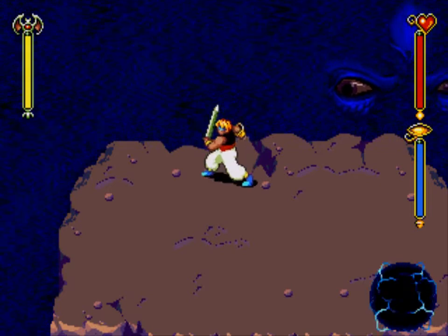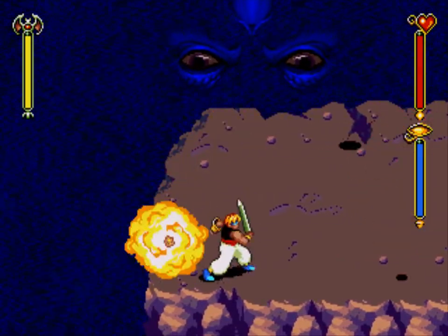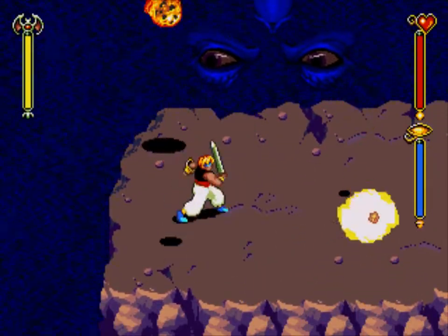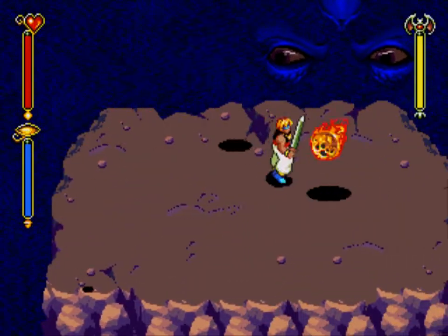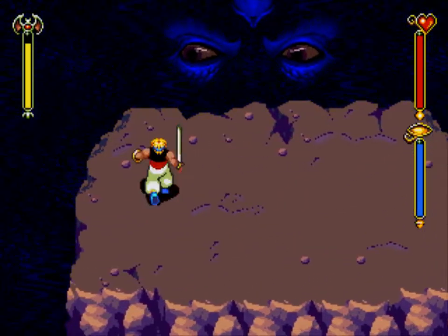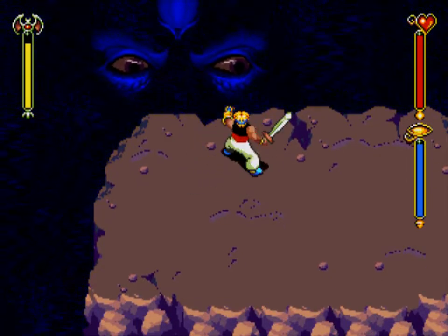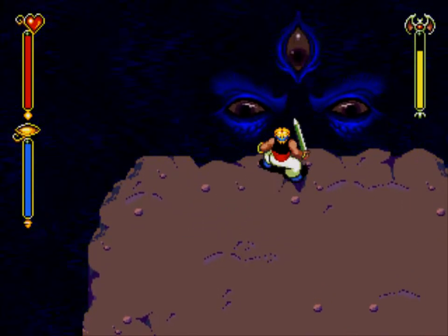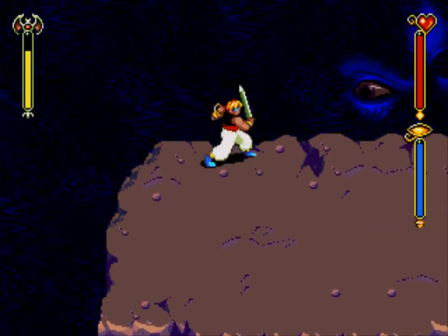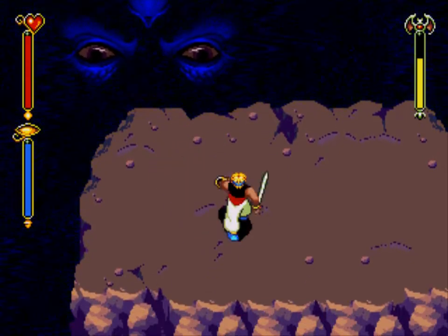Just like the non-entity said, we cannot use our summons here, and we cannot directly damage this thing yet. How do we do that? We hit it in the eye with the light ball. It's essentially just rinse and repeat. Now, this thing can be a pain at times, or it can be rather easy. It summons a vortex, or it summons a bunch of meteors — sometimes the meteors can go on for a while.